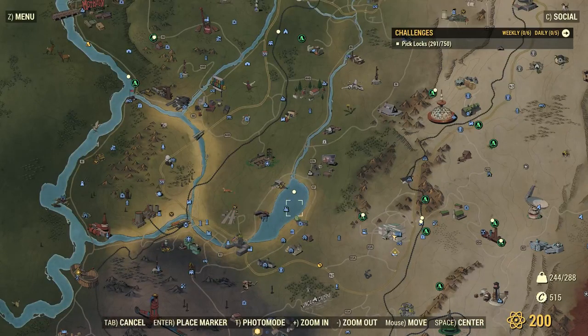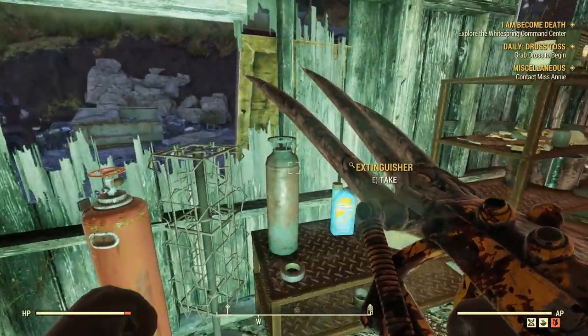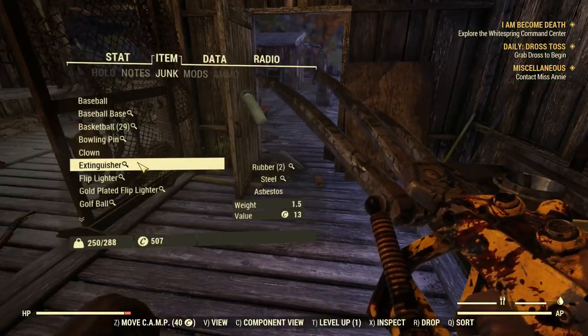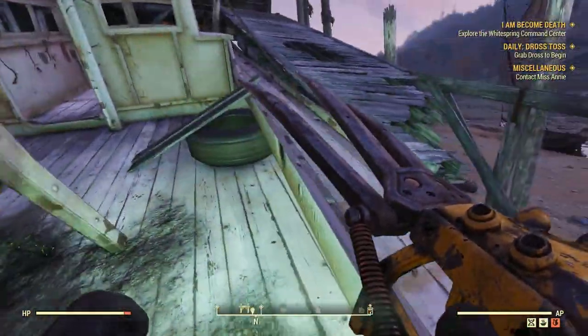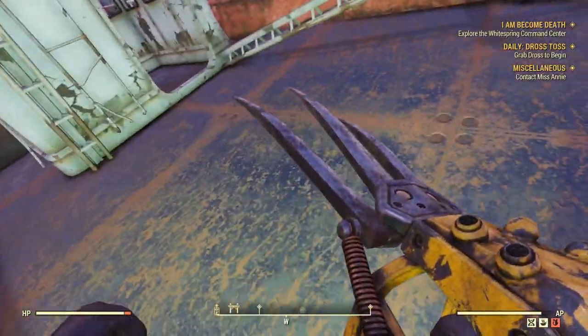You can also go to the Somersville Docks, which are right here near New Gad. There's one life preserver here, and also fire extinguishers have rubber on them — take your fire extinguishers when you can find them, they have two rubber apiece. There's another life preserver here on this boat, and another one right here, and another one on this boat.